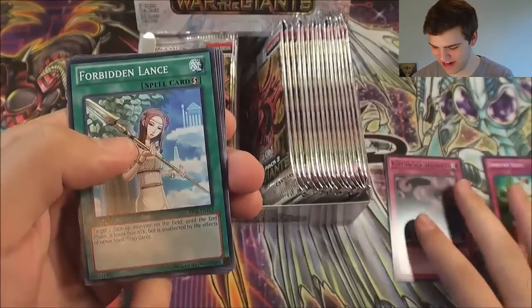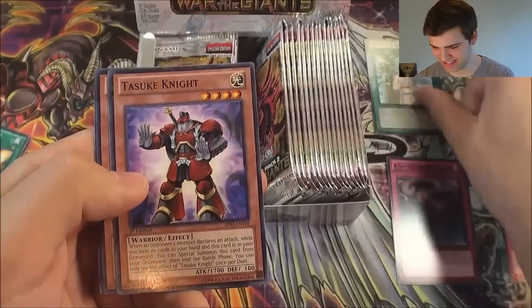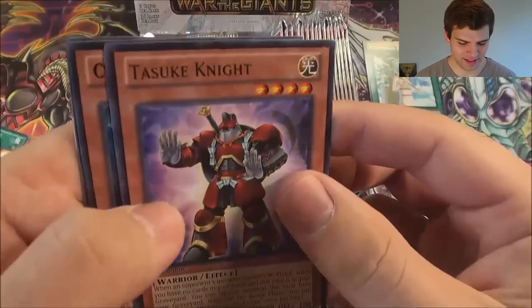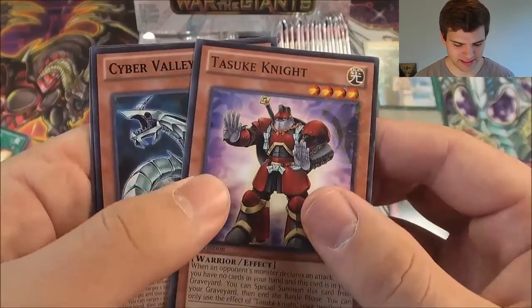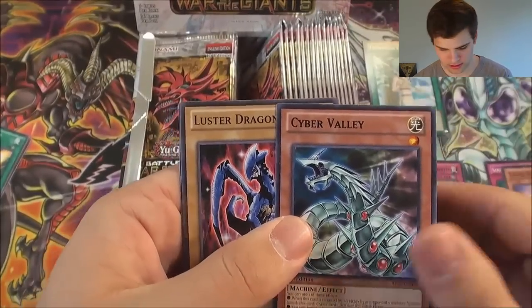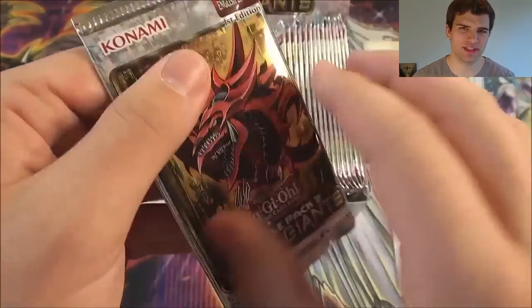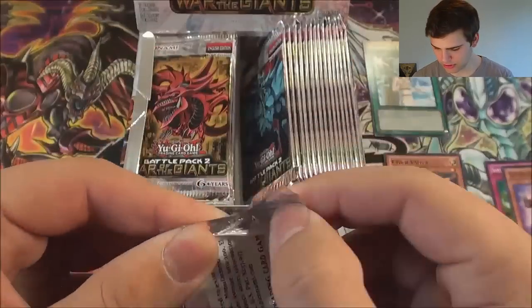Forbidden Lance — very nice. Then we have Toscan Knight, Cyber Valley for our rare. Luster Dragon, Gyroid — there's a lot of cards from Battle Pack 1 in the set too. So that's interesting.